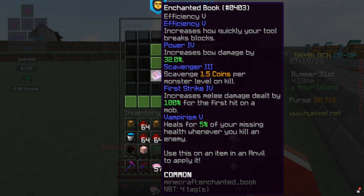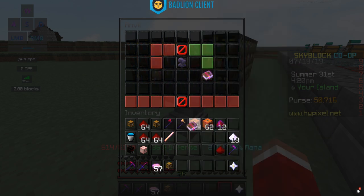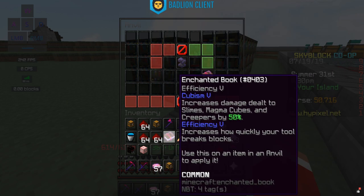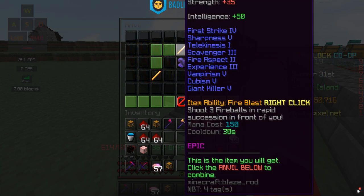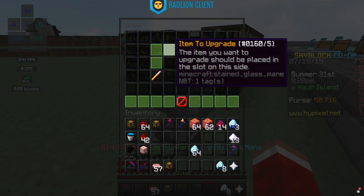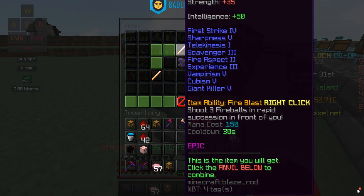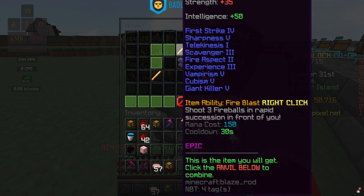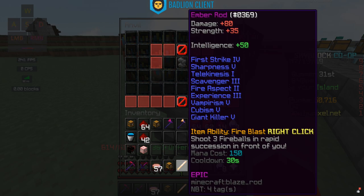I decided to add Cubism to the book we're making, so we have four enchants going on. Without Cubism it would have been 33 levels; adding the fourth enchant brings it to 60 levels. It's quite a bit more, but we are getting a bunch of enchants on at once, so that's efficient. We add the book for 60 levels — not too bad. We're now at nine enchants on the Ember Rod: five from the first batch and four from this one.